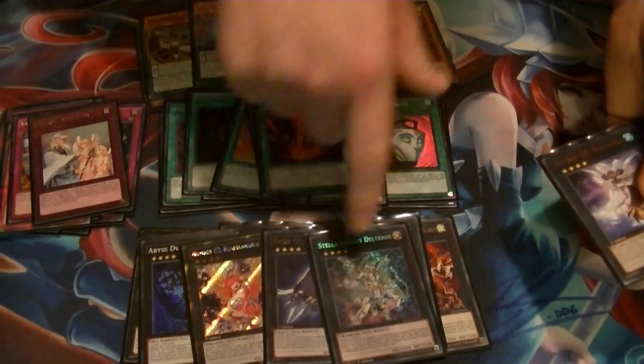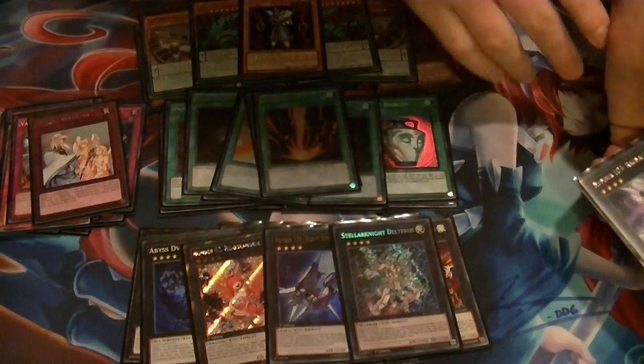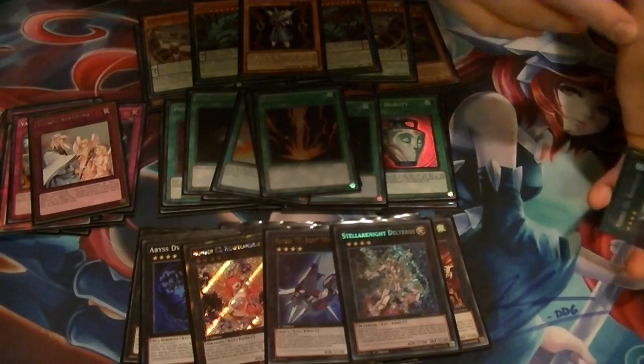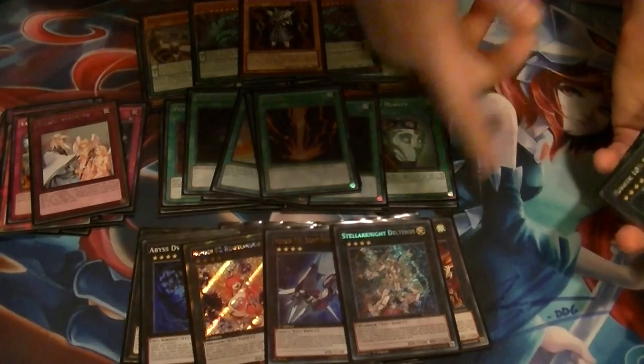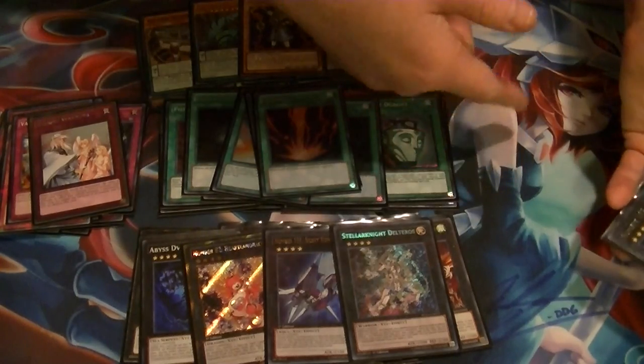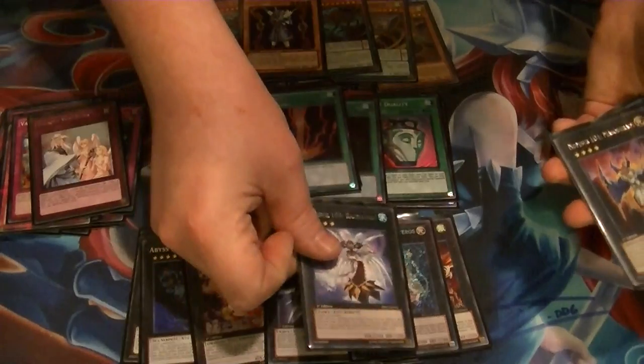1 Deltaros. Deltaros might be coming out for something else, but for right now I like it — simply because I can do some different things with it. If they go to summon anything, I can negate it. If they activate a Spell or Trap, I can negate it. So that really works.